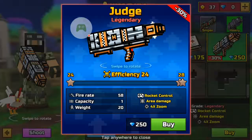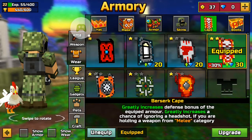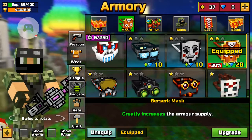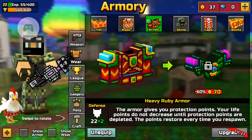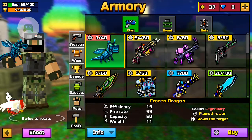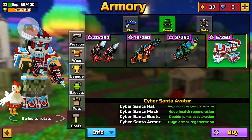They actually introduced boots and a mask here, but they haven't introduced the armor option yet — you still have to craft armor or craft the avatar set.